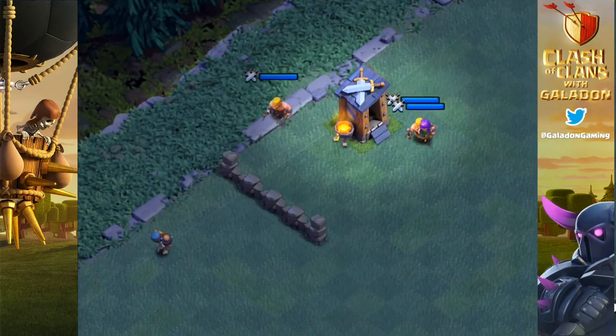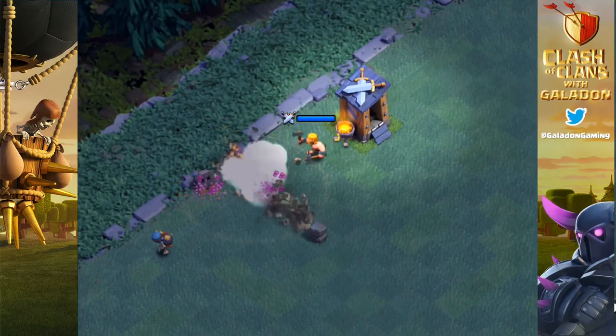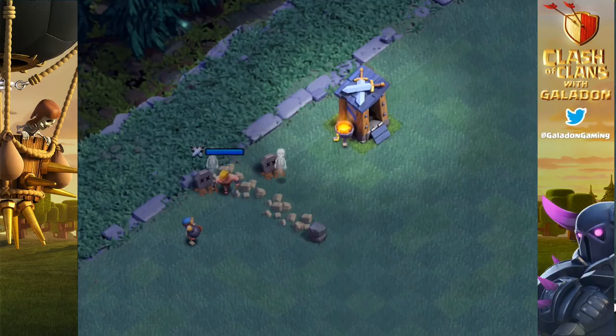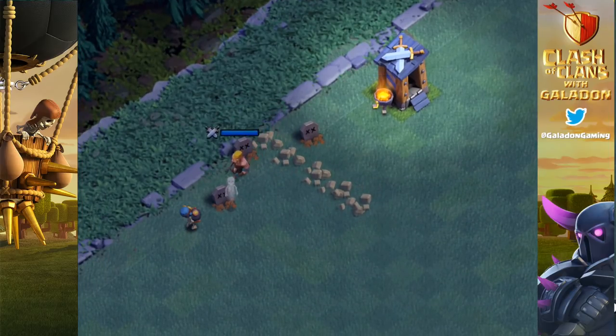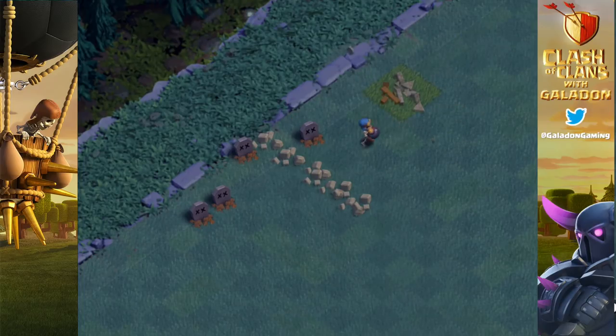We'll get a good idea of attacking enemy troops here as the bomber faces a guard post. Notice it goes after the walls first because it had already targeted them. But check out this guy — he's going right after the barbarian, right on the barb's head! One bomb is more than enough damage to take out any defending troop. The bomber then moves on to finish off the guard post.